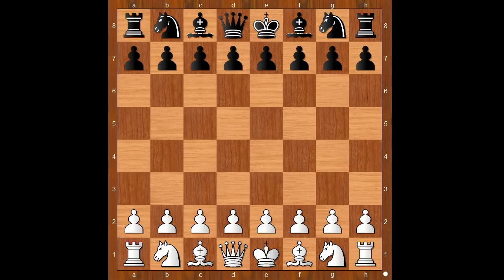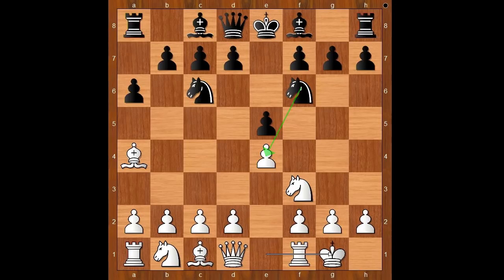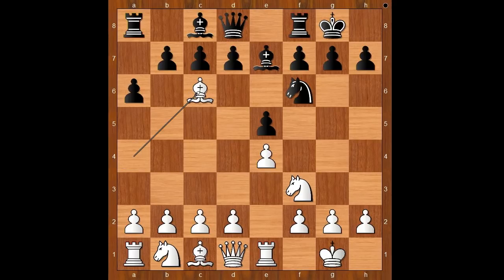Karyakin had white pieces and he started with e4. Fedoseev played e5, Nf3, Nc6, Bb5 - the Spanish game. Bishop to a4, Nf6, castling, bishop to e7, Re1, b5. If castling, then bishop takes knight, and after d takes on c6, knight takes pawn on e5.